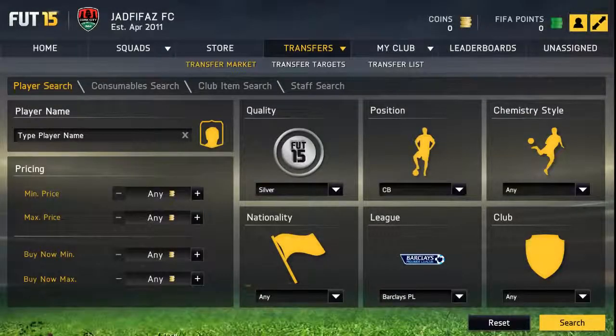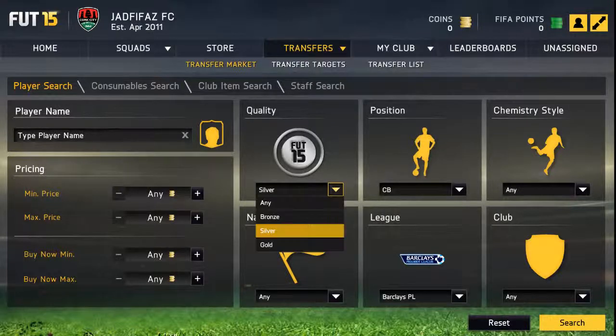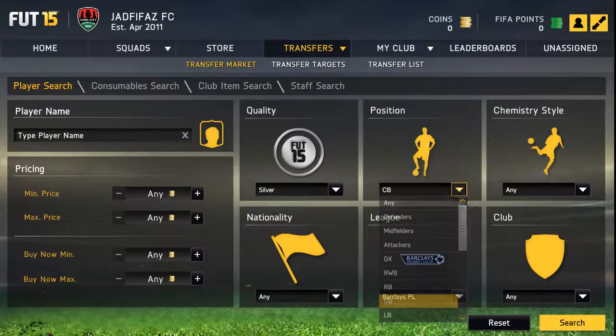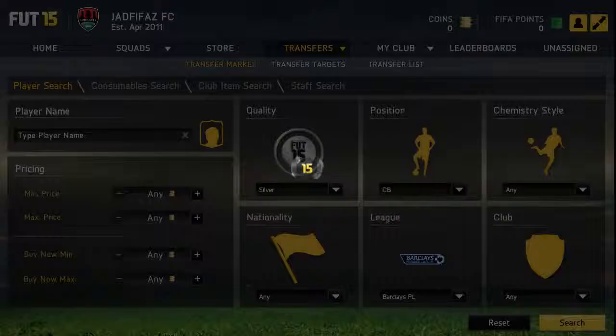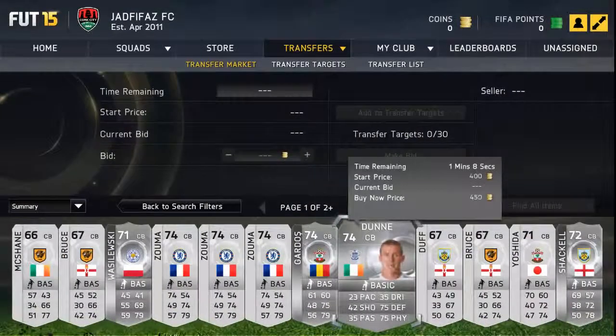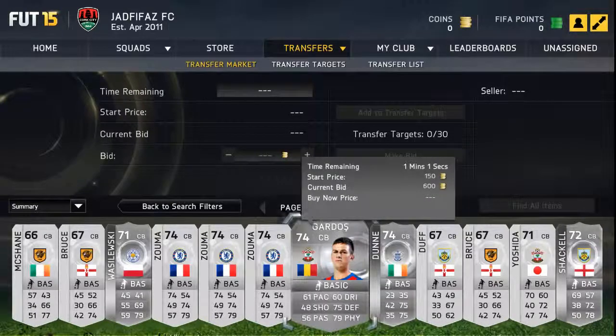Welcome to a FIFA 15 trading tip video. Today I'm going to be covering the investment method for Barclays Premier League silvers. What you're going to want to do with the search parameters is put in silver, centre back — which we will be changing later on in the video — and Barclays Premier League. This method involves buying players and selling them on for much more when the game is released.